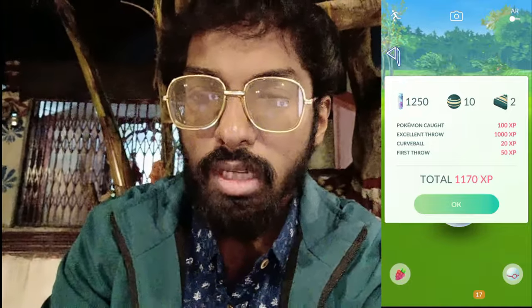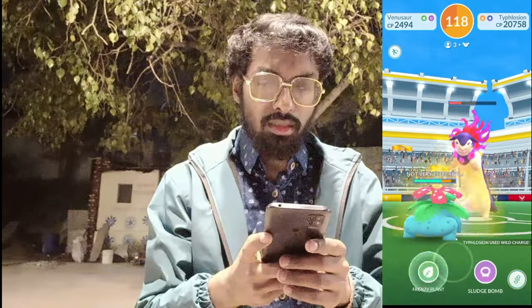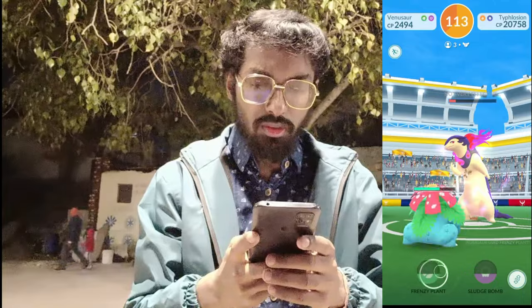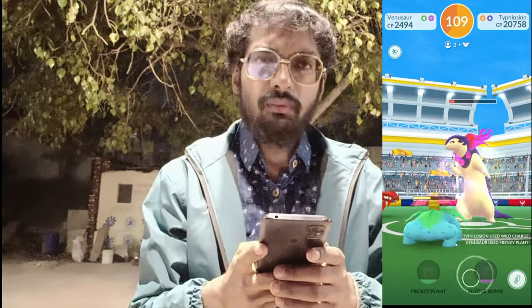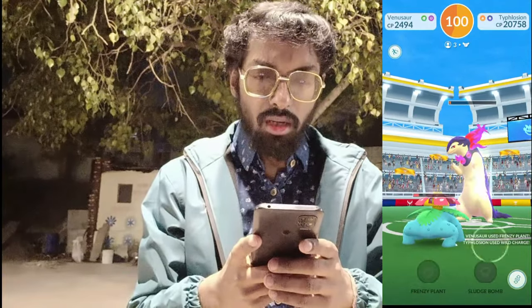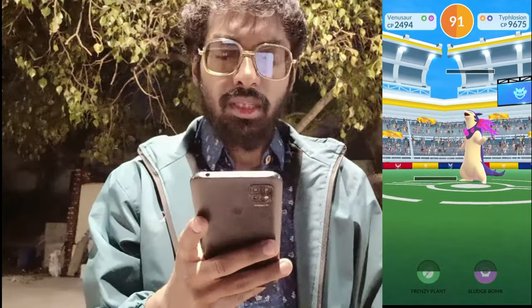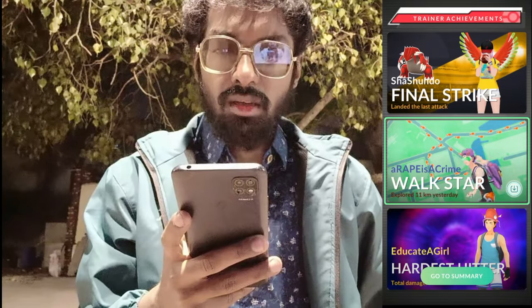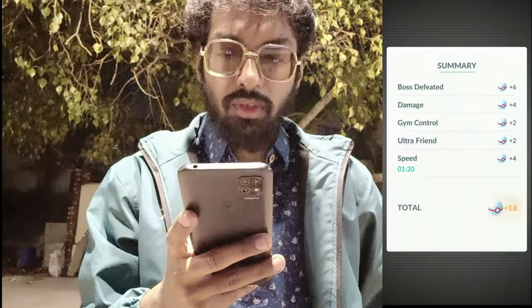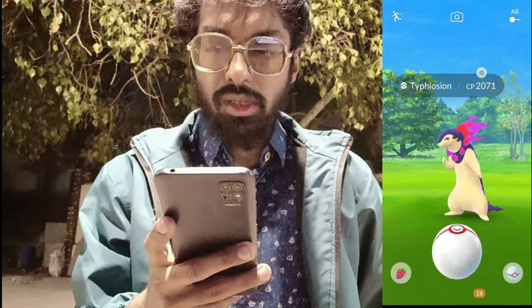We got 1250 Stardust and candy. Entering raid number four — 120 seconds, three people in the lobby. We are using Venusaur, which is super effective on Typhlosion in some way, because being a fire type, sludge attacks are more effective on fire type Pokemon. In 99 seconds we successfully defeated Typhlosion. Rewards: four Hyper Potions, revives, Stardust, 5000 XP. Our name is there in the achievements and for the bonus challenge we got 18 balls.